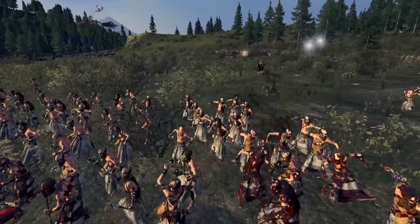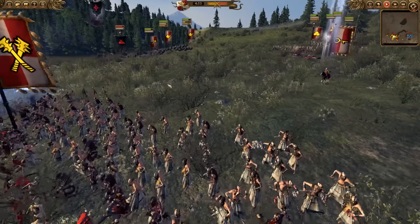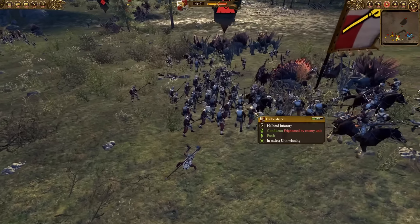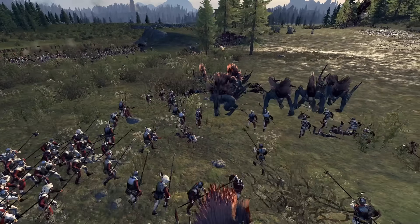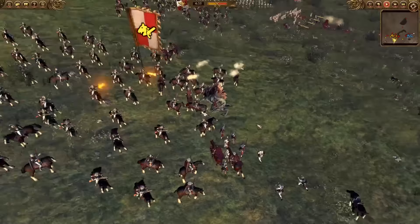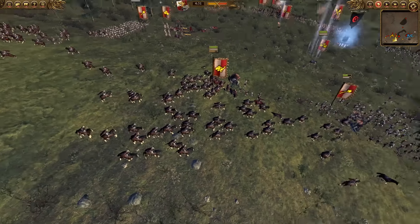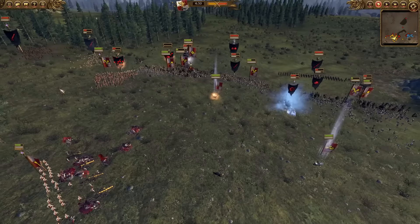As our Flagellants continue to hold the front line, the Strigoi Ghoul King eventually goes after our Hammer of the Witches. My Outriders are being chased by the Renowned group of Varghais. I have a group of Halberdiers nearby to try and support so our Outriders don't get destroyed. Our Free Company is still dealing with the third group of Varghais. Unfortunately, they do make one of my groups flee and, since we're so close to the edge, this group of Outriders is going to flee off the battlefield, which sucks.